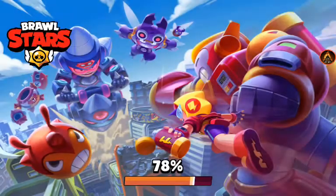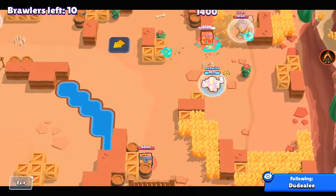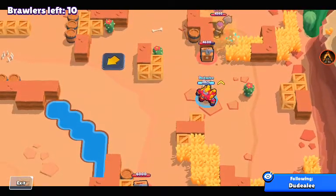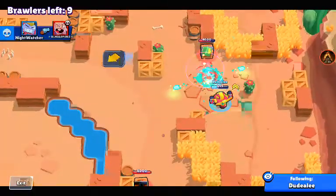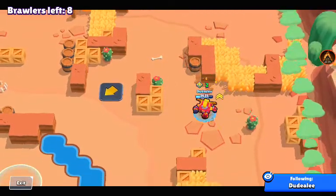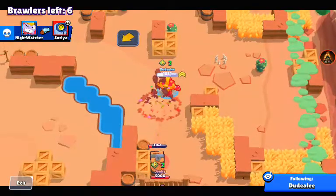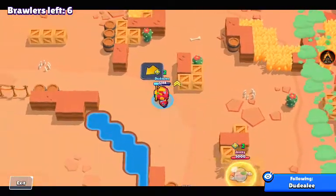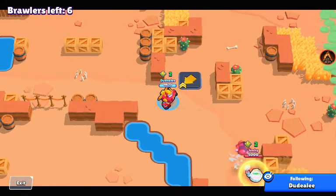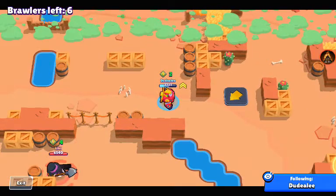Obviously I'm going to try to show you a match where I win. This match is interesting because this one Sprout is very triggering — he was a max level Sprout as well. I absolutely destroyed that Mort just there. When it comes to using your super, I'd say the first two upgrades are probably the most important if you want to do really well playing as Surge. I think the third upgrade is kind of negligible because having your attacks split in different directions upon hitting a box or Brawler isn't necessarily the most useful, especially in solo showdown.